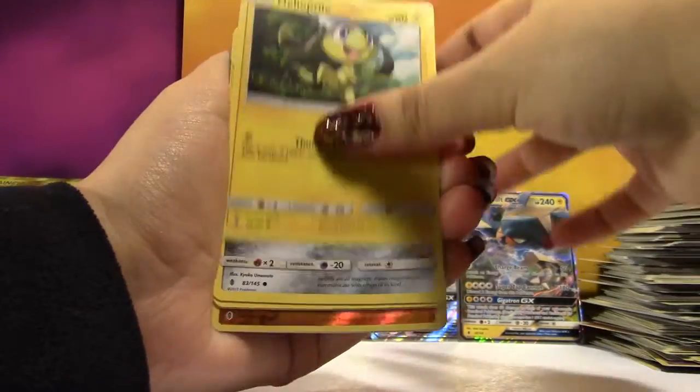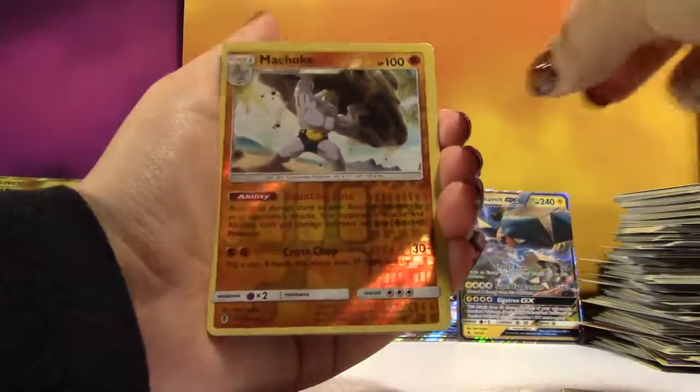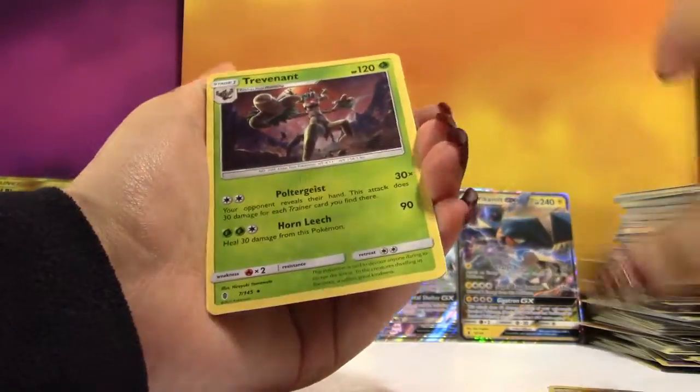We got Phantump, Helioptile, Beldum, Tentacool, Clefairy, a Reverse Machoke, and the Rare is a Trevenant. One more hit.